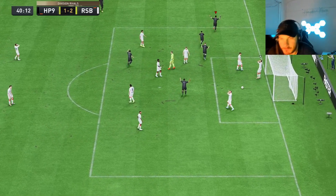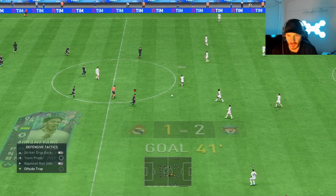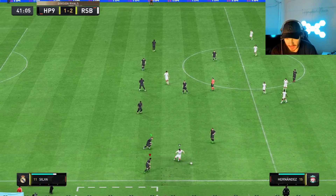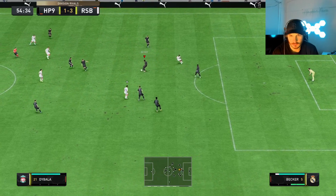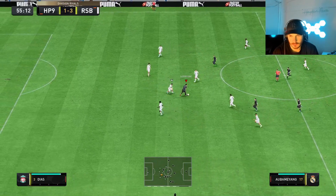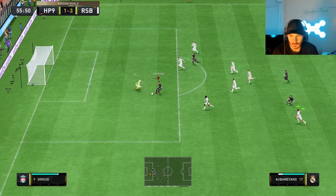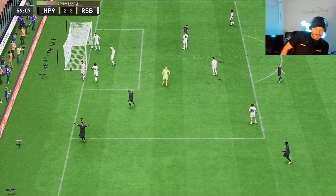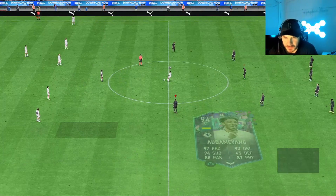Aubameyang finds a little slipstream there, beautiful attack positioning, makes it 2-1 — we're back in the game, come on, still first half. He drags his defender out, Aubameyang finds the space beautifully — all he has to do is tap it home. Aubameyang makes it 3-2, scores his second, gets past the keeper. This guy's dragging his defender out again — Aubameyang just walks past him.